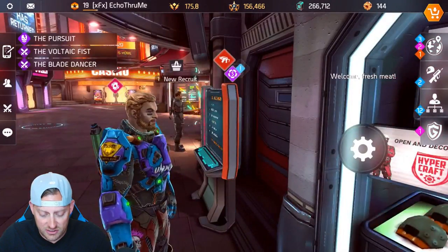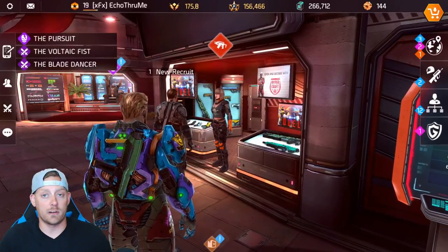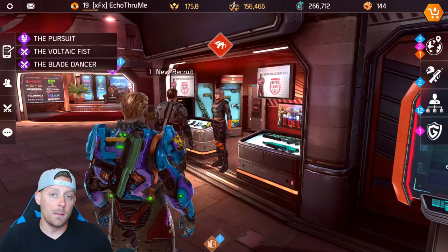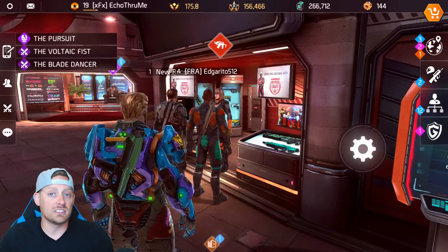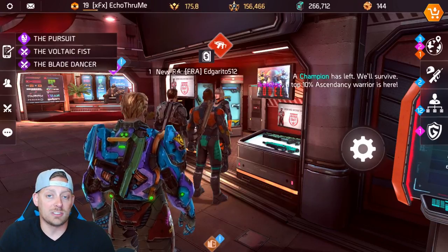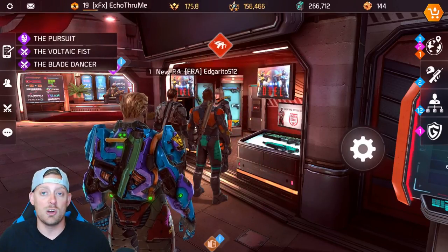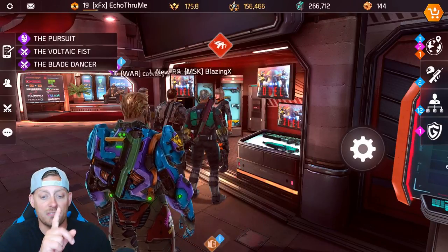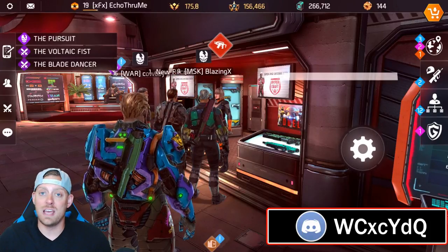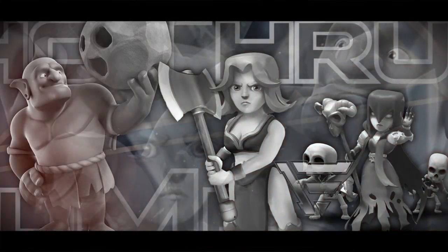Those are my tips on how to rank up fast in Shadowgun Legends. Jump into those missions, get the highest ones — the ones that offer you the most XP first. Come back to the hub, you can't bypass it. Then jump into another mission right away. Make sure you have a little space in your inventory because you don't want to miss out on gaining loot. I hope you found this useful and enjoyed the video. Throw a thumbs up, leave a comment below, let me know what you're thinking of Shadowgun Legends. Follow me on Twitter and Discord. I'll see you guys all back here again tomorrow — be good, bye bye.